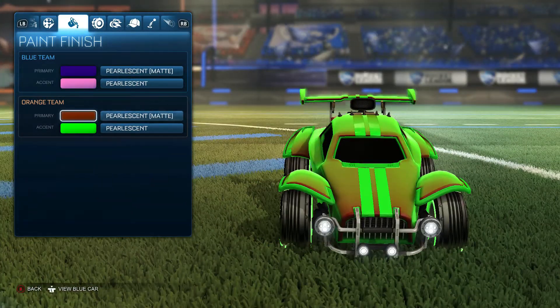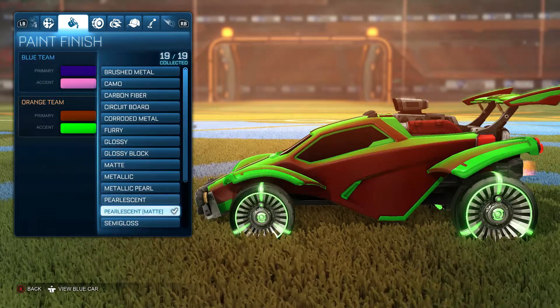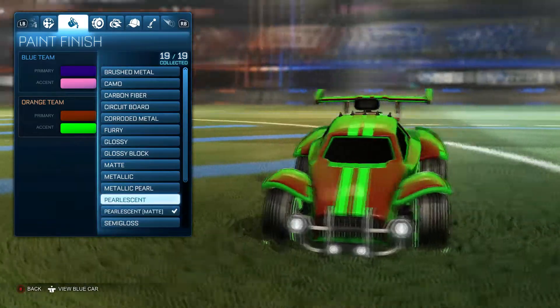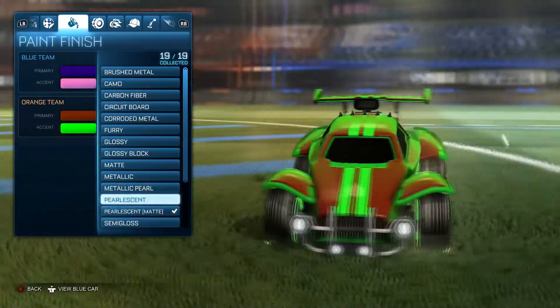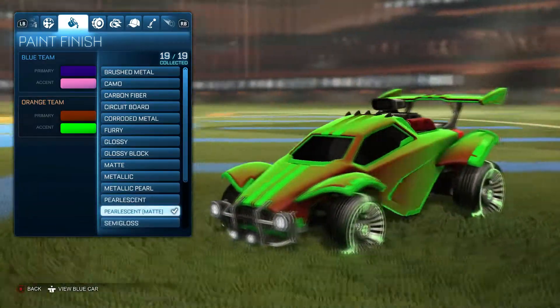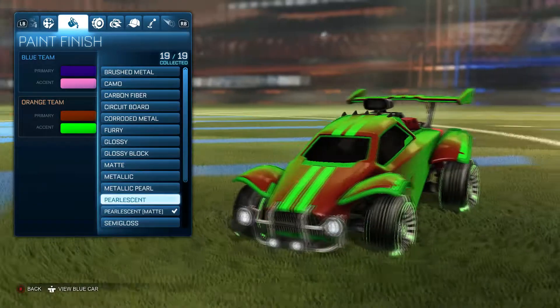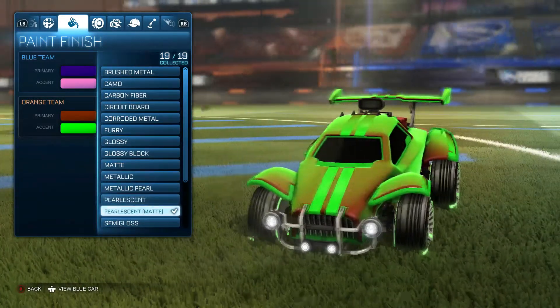First of all, your primary has to have pearlescent matte. Now if you just had regular pearlescent it'd look like this, but with the matte color it just makes it glow — makes it glow ten times more than anything else. Semi-gloss: no. Pearlescent matte: yes. Regular pearlescent: not as much. It's ten times more with the pearlescent matte.